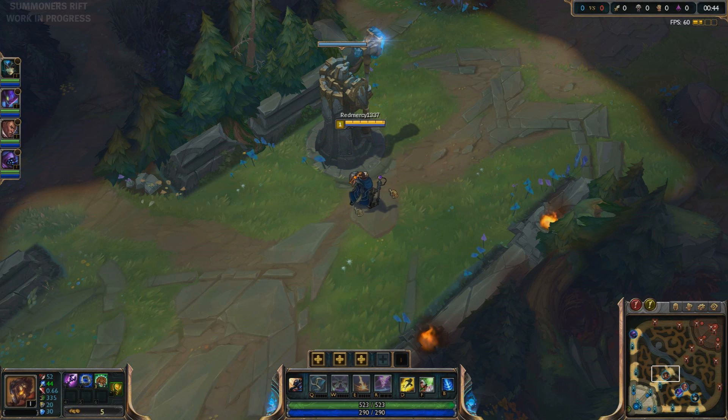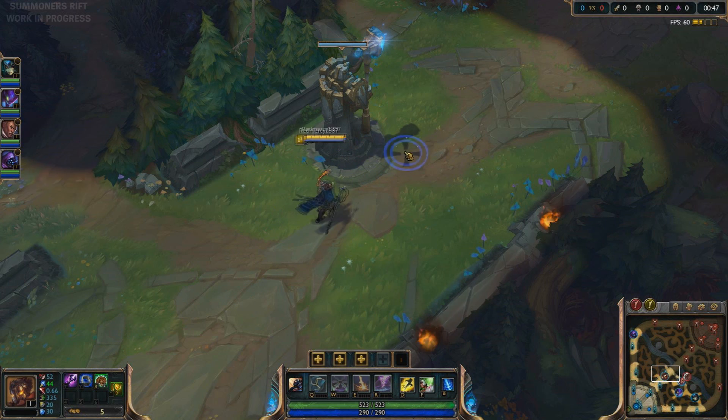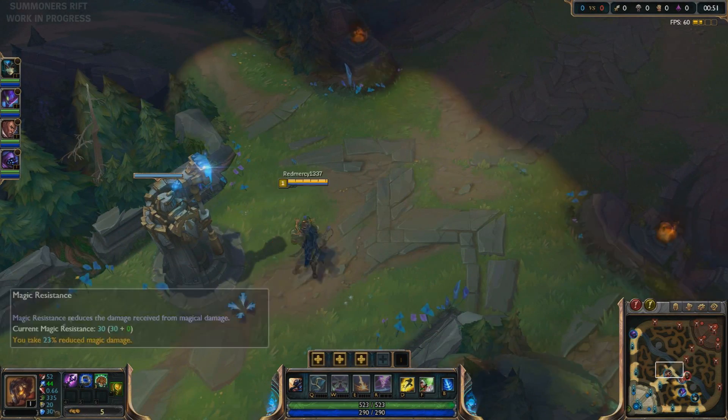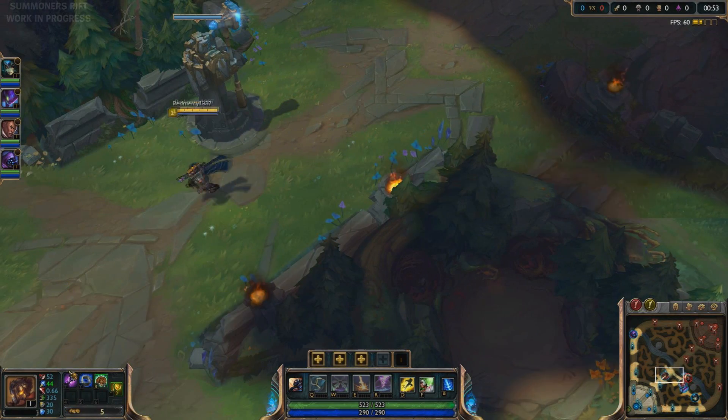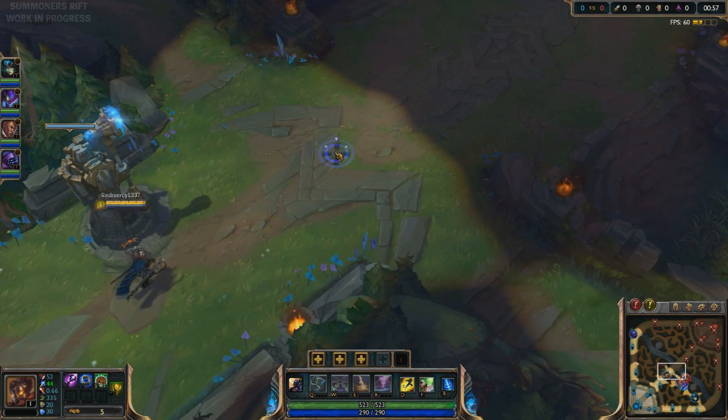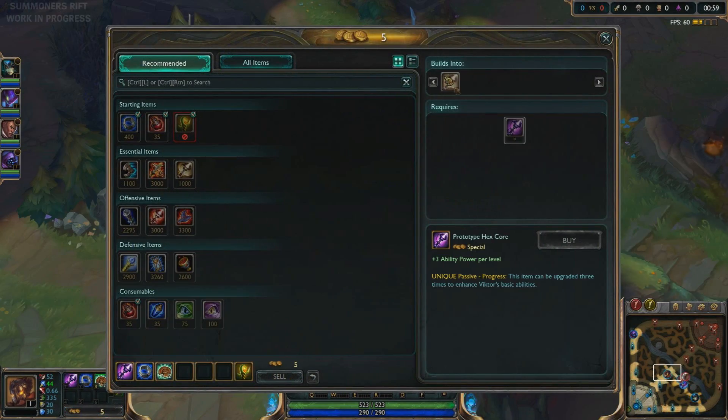I'm not a hundred percent sure of every single change, but the way it works now is that instead of upgrading it once to one of three choices that only upgrades one ability, you can now upgrade it three times, and each upgrade will upgrade your Q, then your W, then your E or something of the sort. So this is the initial one — gives three ability power, nothing else. Then you get it for a thousand gold and this upgrades.